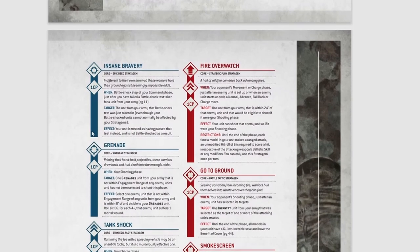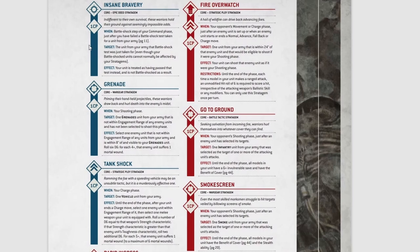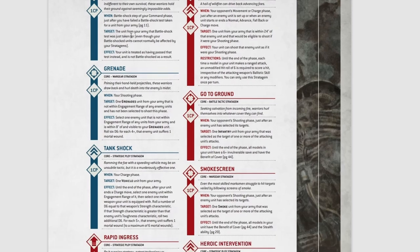Next is Insane Bravery — one command point, used on your turn. When — in the battle shock step of your command phase, just after you failed a battle shock test taken for a unit from your army. Target the unit that the battle shock test was just taken for. Even though your battle shocked units cannot normally be affected by your stratagems, your unit is treated as having passed that test and is not battle shocked as a result. You'd most often use that to protect your objective control over a particular objective.